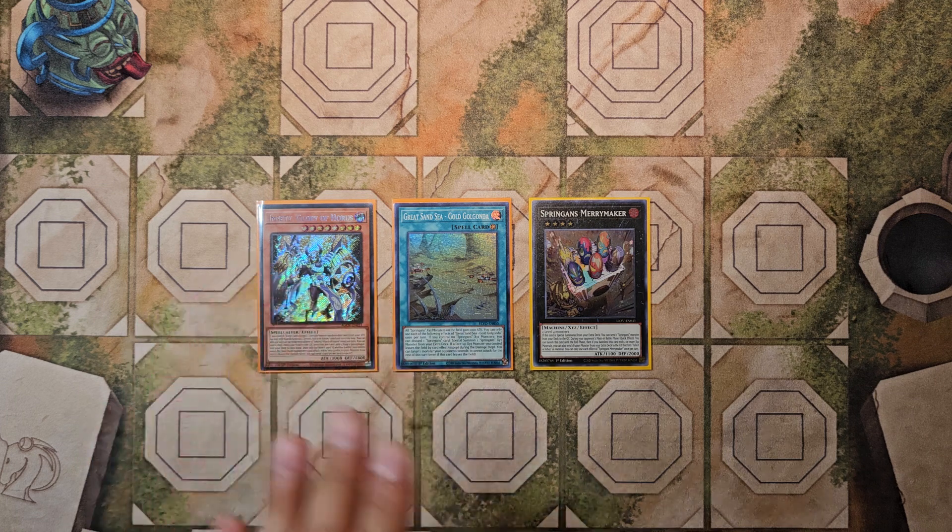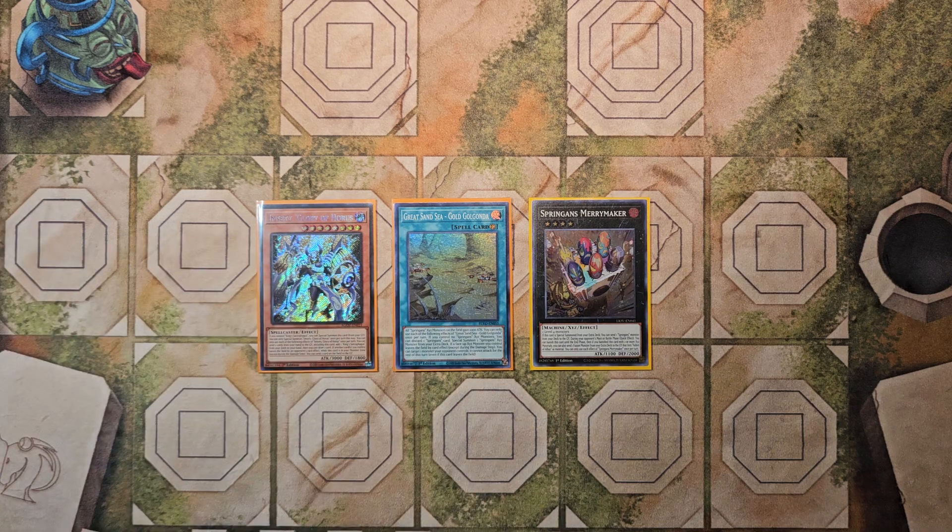Lately a lot of people have been downplaying the Horus cards — initially they were super hyped, but now people are saying they're bad or they're bricks or not as good as they thought. That might be true for the decks currently in the format. I know people have been experimenting with Tear Limit Horus with mixed feelings, but honestly I think Horus is better suited in a deck that can actually utilize the cards you're discarding for the engine. Phantom Knight Horus is also really strong, but Spriggans falls into that category as well because there's a lot of really unique synergies there.